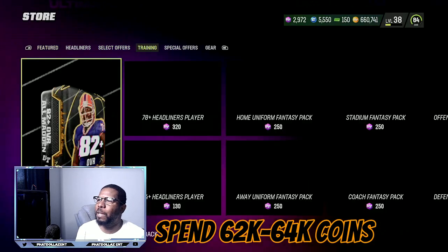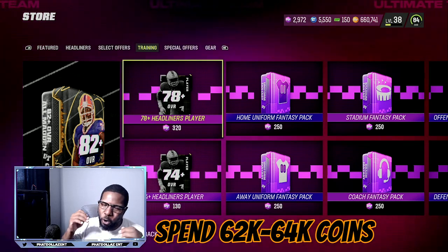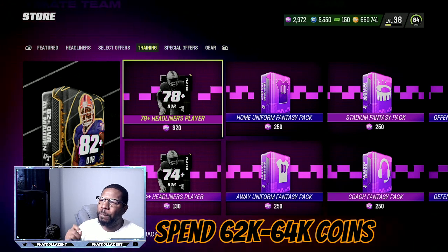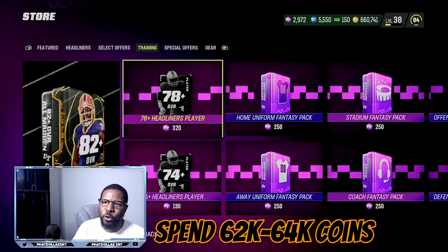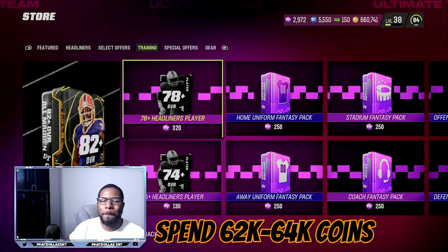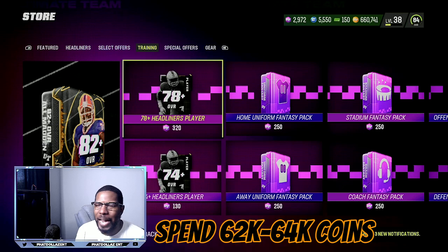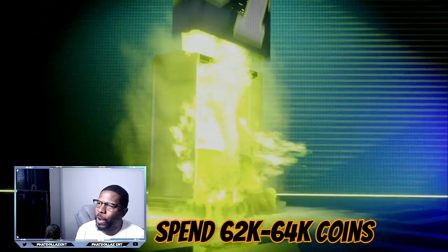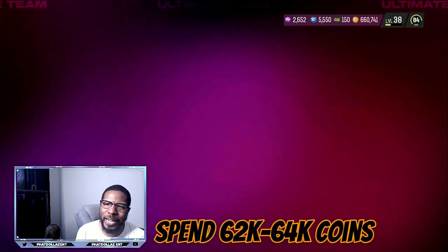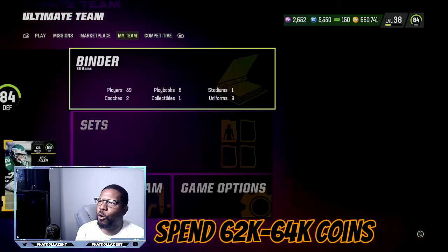Now we've got over 2,900 training. We're going to go to the marketplace and rip the 78 plus overall headliners, because you don't want to be flooded with all the 74s and 75s. Now how I do it is I never look at the card - I do the peekaboo method. Some of y'all are gonna pull some 89s out of this same pack. We go right here, open the pack, and I do the peekaboo method.